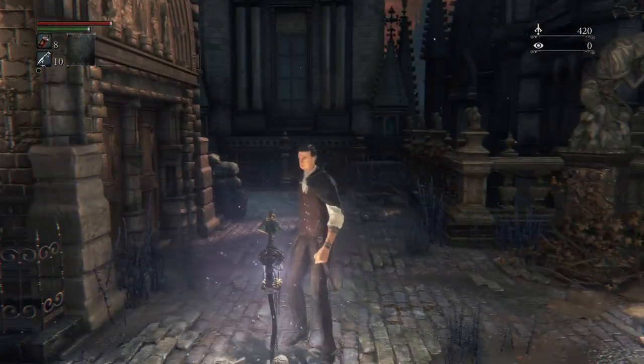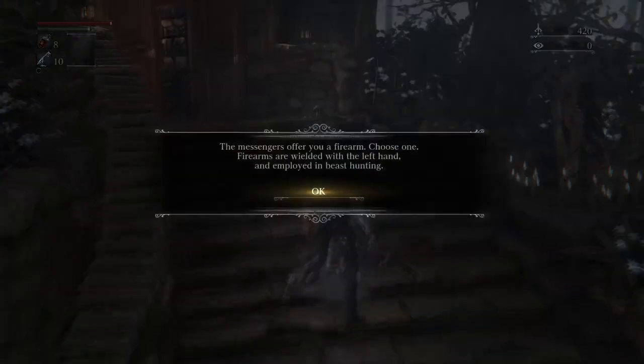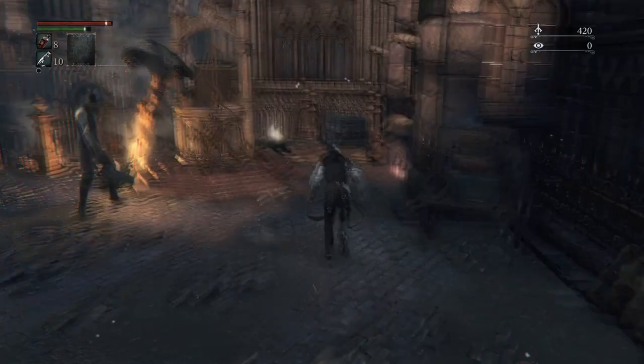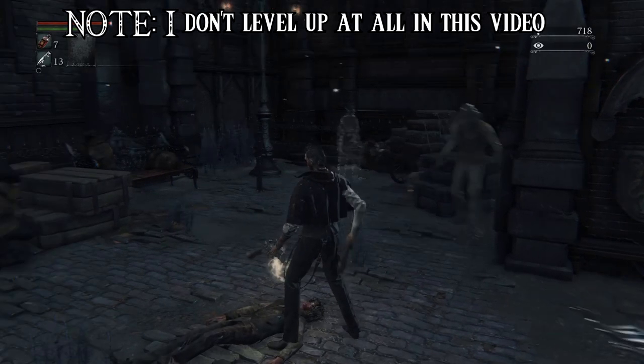You're going to make your way over to the Hunter's Dream to pick out your weapons. It doesn't matter which weapon you pick — I'm going to pick the Saw Cleaver along with the Hunter Pistol. Then you're going to pick up even more items, and then we're going to pick up our first bloodstone shards right here.